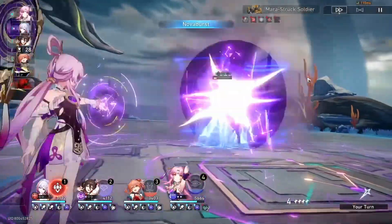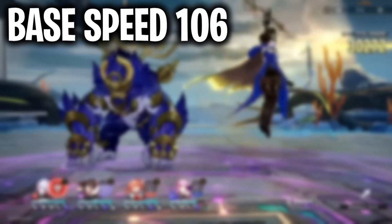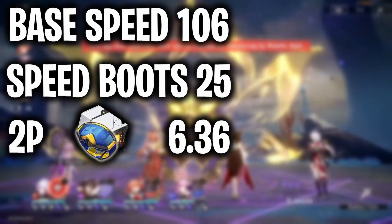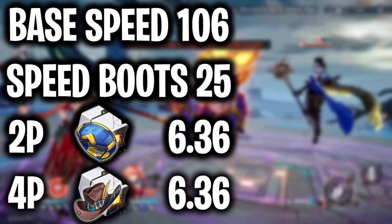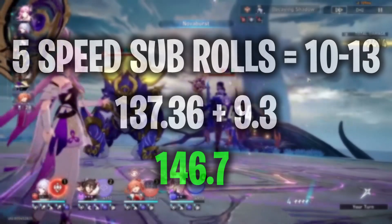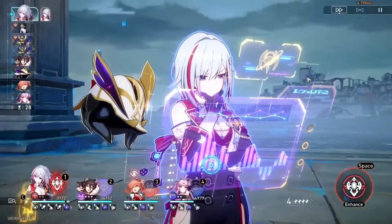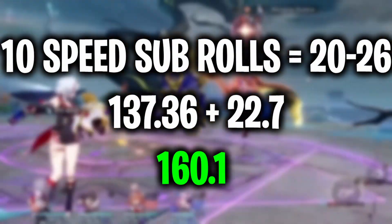Gwenaifen has a solid base speed of 106. After Speed Boots you'll have 131 speed. With a 2-piece Messenger set or 4-piece Musketeer, you're already at 137.3. With just 5 speed sub-rolls you'll hit the 146.7 threshold, which allows her to get 11 turns in 6 cycles. This is the speed I recommend aiming for — more is better, but you don't need to min-max too hard.